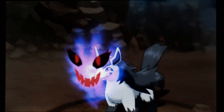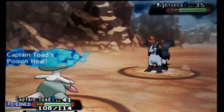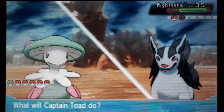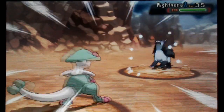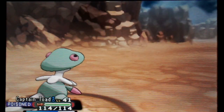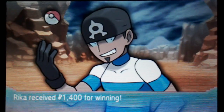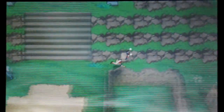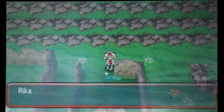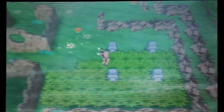Oh no, Scary Face — that might actually be the least useful move it could have used. Mach Punch. I'm kind of hoping Magneton is going to learn Thunderbolt sometime relatively soon, that would be great. Is there anything over this way? Oh, there's a Mega Stone! Come on, Banettite! Yeah! Guessed wrong the first time, got it right this time. I mean, it's Mount Pyre — there's got to be a Ghost Mega Stone.